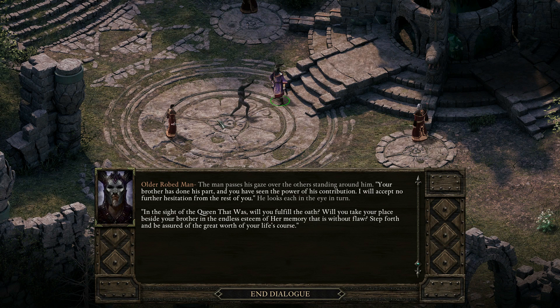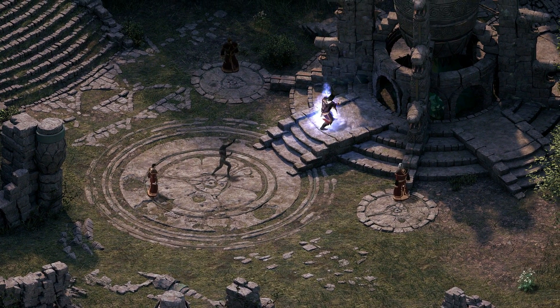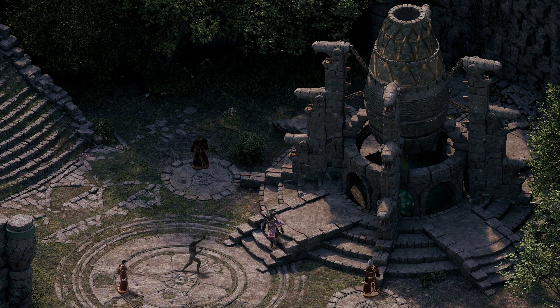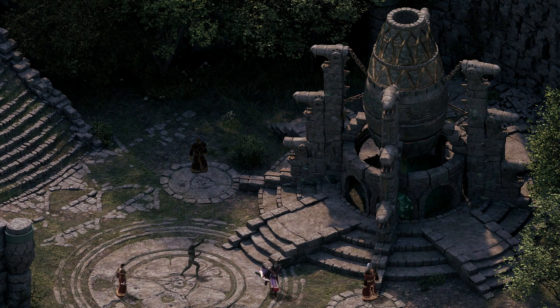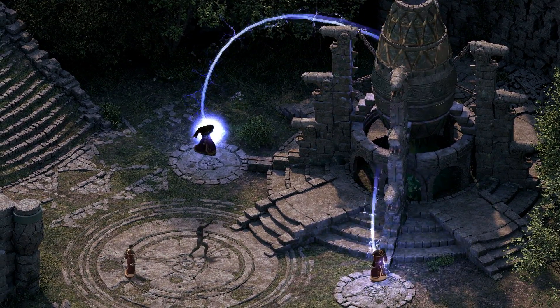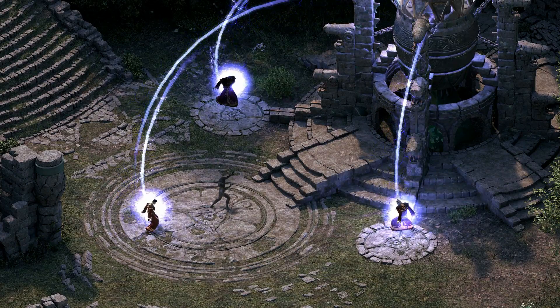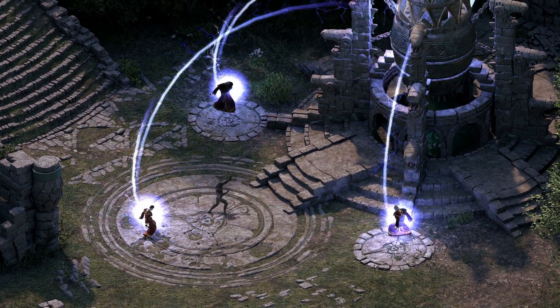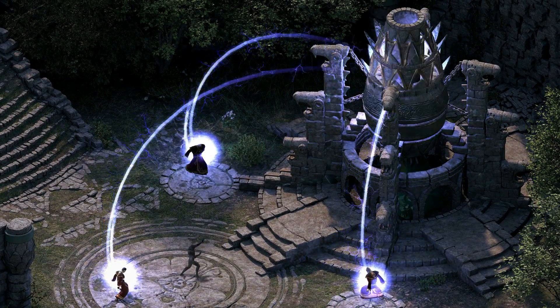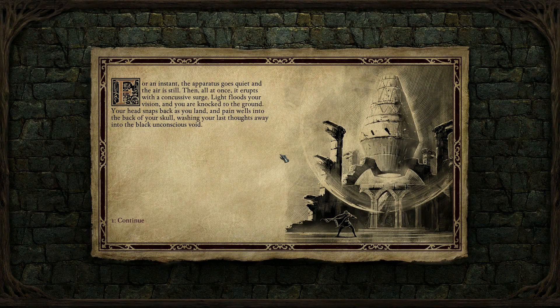In the sight of the queen that was, will you fulfill the oath? Will you take your place beside your brother in the endless esteem of her memory? Step forth and be assured of the great worth of your life's course. So you want them all to turn into statues? That's kind of a crappy cult. An ancient Fabergé egg machine. There's a good harmony they're achieving in those screams of terror and pain. That could be a barbershop triplet.